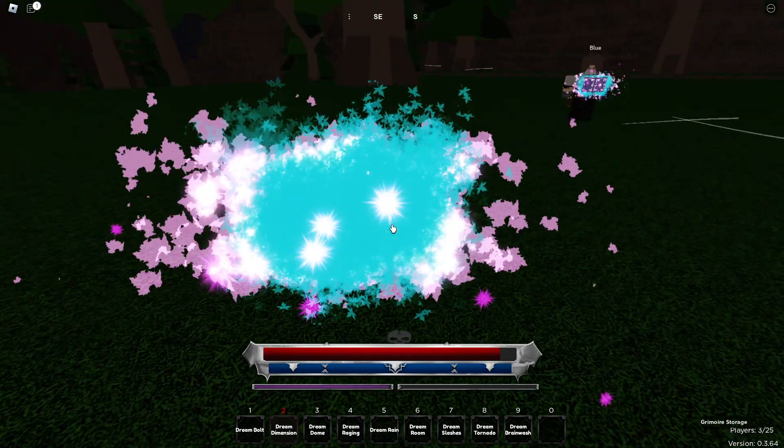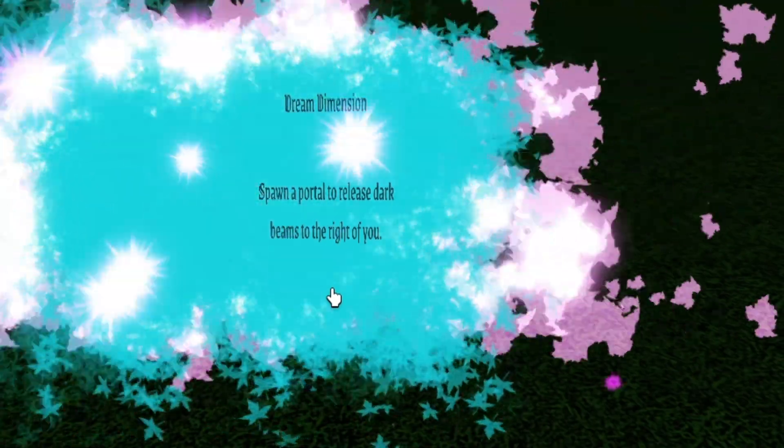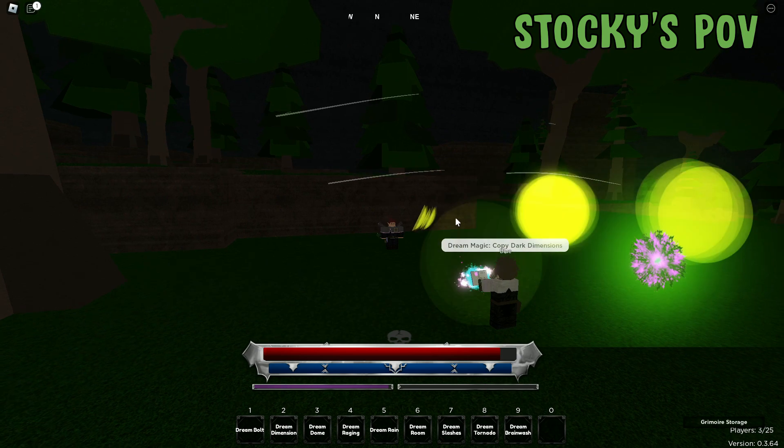The second move in Dream is called Dream Dimension. What this does is it just basically creates a portal and releases beams to the right of you. This is how it looks like from my perspective.